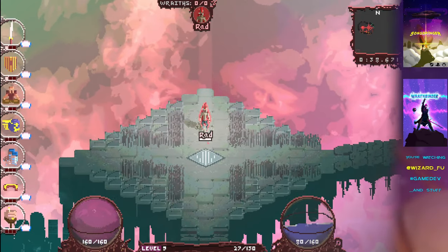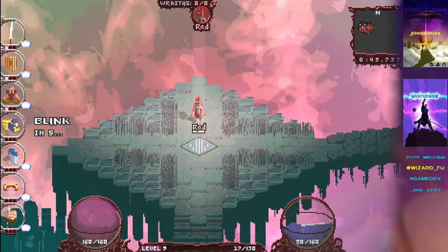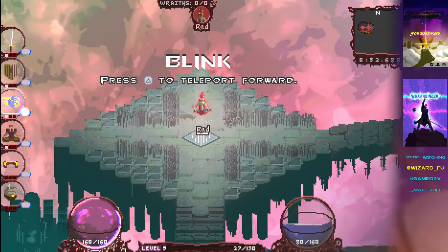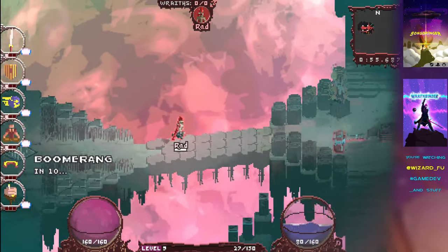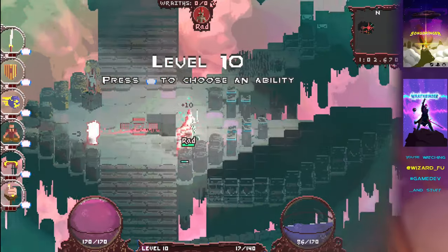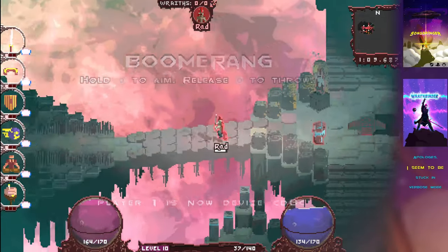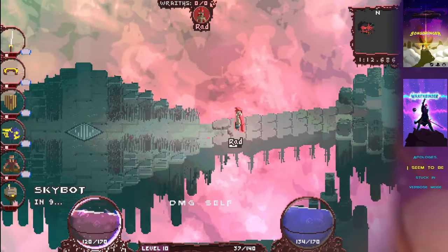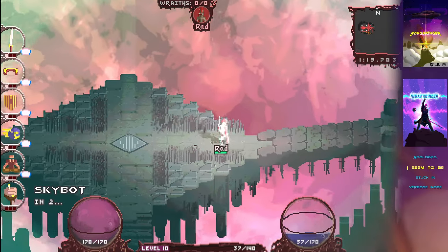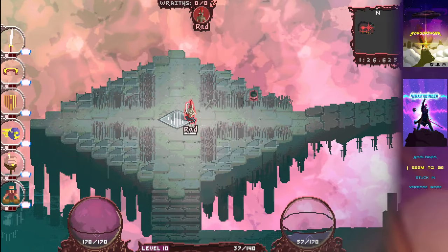If I'm already at full health and I use the meditate ability, it lets me go into that meditative pose for a second and then flashes the hit point bobble down on the left — the red bobble glows and flashes showing that you're already at full health. That makes it clear what's going on. And if you're not at full health, you meditate and then as soon as you reach full health it will flash the HP bar and stop your meditation. That's what's new with Wraith Binder — thanks for watching!